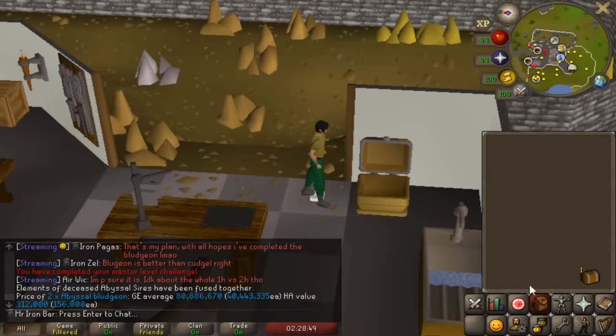We got a master clue — and I got an Ankou mass! That's my first Ankou anything and it's so expensive. Let's go — that's a dope unique. Of course we gotta put it on. I can see why this has a lot of value — it looks pretty sick.